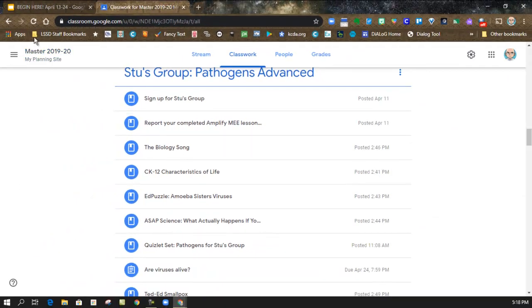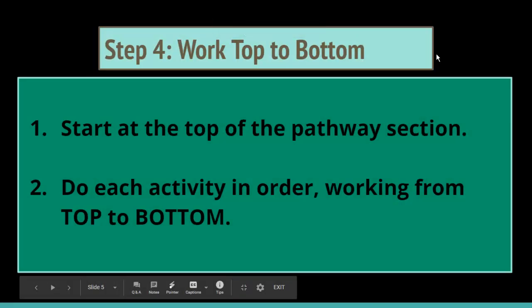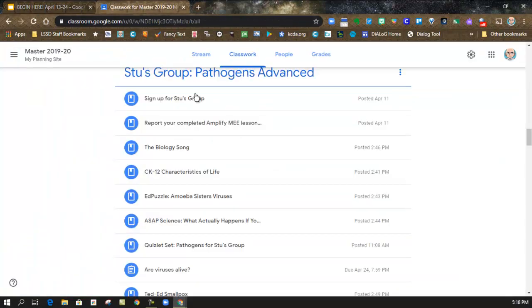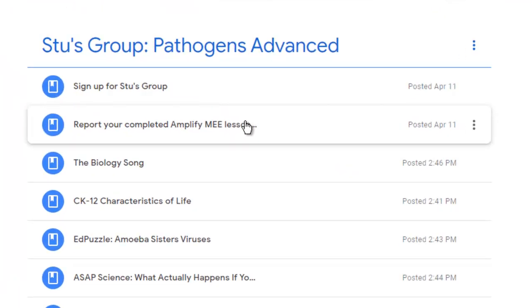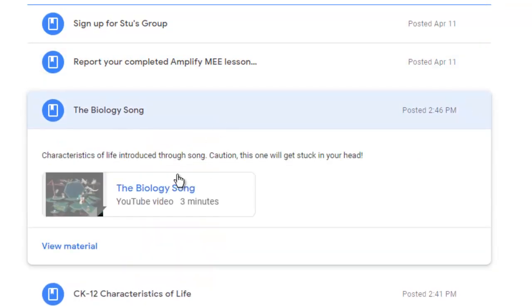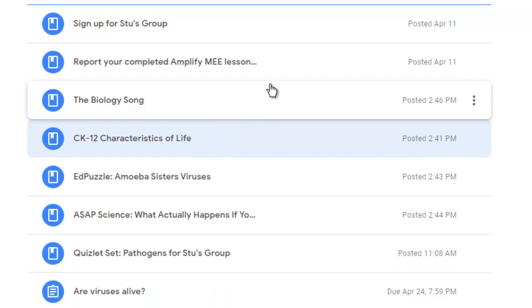So now I'm enrolled in their pathway, and away I go. Step four is simple: we're going to work from top to bottom. I'm going to start at the top of the pathway, and since I signed up on their Google Form, I actually did the first thing in that pathway already. I continue down the pathway doing each activity in order, working top to bottom. For example, Stu's pathway is on my screen right now — after signing up, the first thing in Stu's pathway is to report completed Amplify lessons. Then I'll move on to the biology song, then continue down to CK12. Each pathway operates the same way: top to bottom.